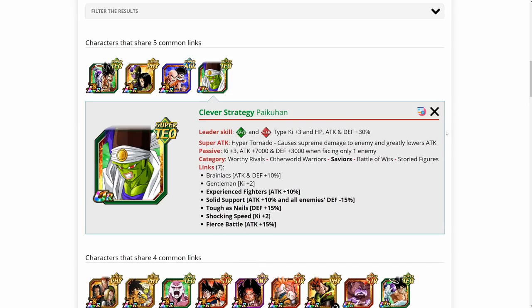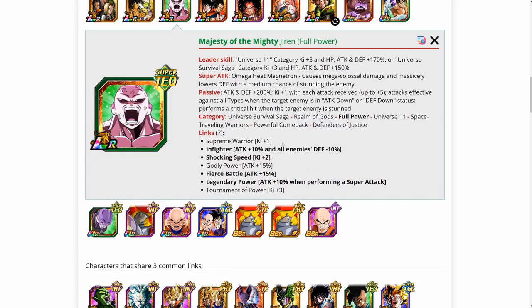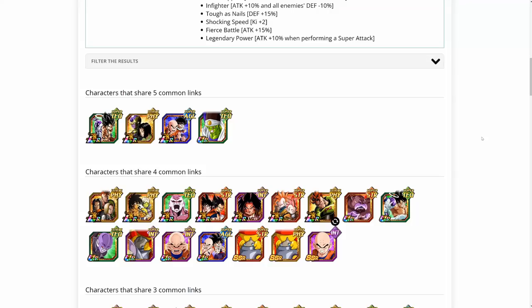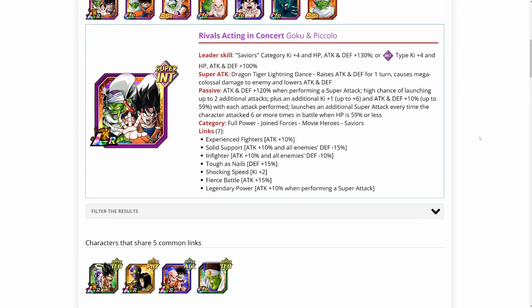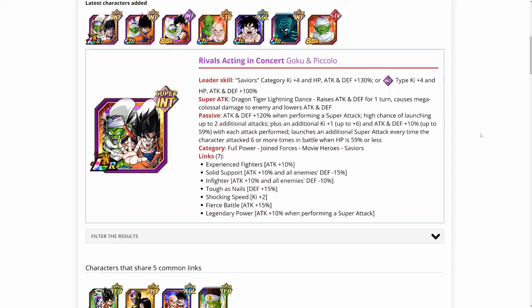You also have the PHY Angel Golden Frieza and Android 17, which is a better option. You also have the Krillin and Gohan as a potential linking partner on Joint Forces. The last unit that gives them five links is this TEQ Piccolo. Then in the four-link category, there are a bunch of other Joint Forces units — you've got Jiren, who is on Full Power, which could work. But like I said, because of their lack of categories, your options when it comes to team building are going to be a little bit limited, which also hurts this unit specifically.